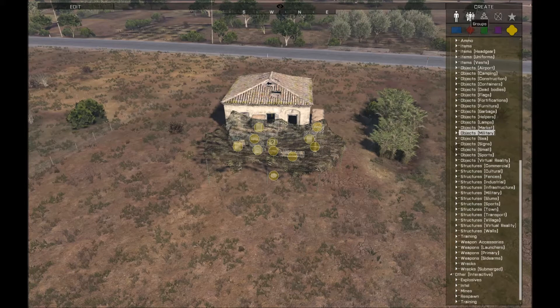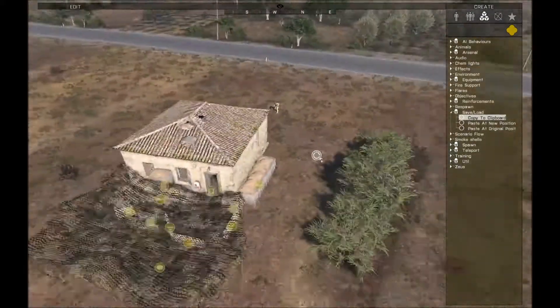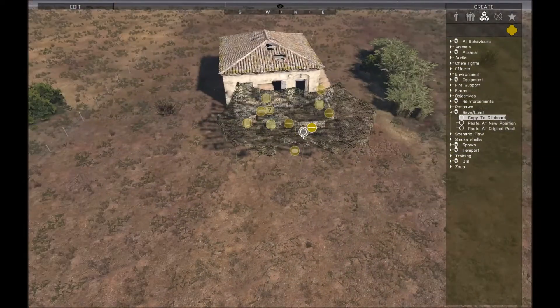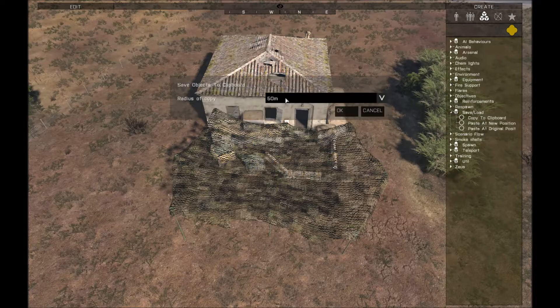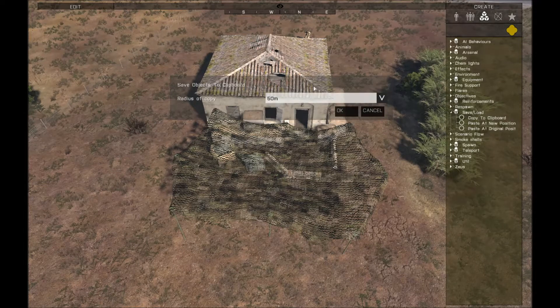And if the map was lost or closed it'd be lost. But now you can go here and you can use this copy to clipboard module, and you can drop this somewhere close by. Wherever you drop it will be kind of the origin when you paste it back in. So I'll drop it kind of in the middle of these objects, and you can tell it how far around the area you drop it you want to copy the objects, so if you have things on the other side of the map you don't want to copy, that helps out a little bit.